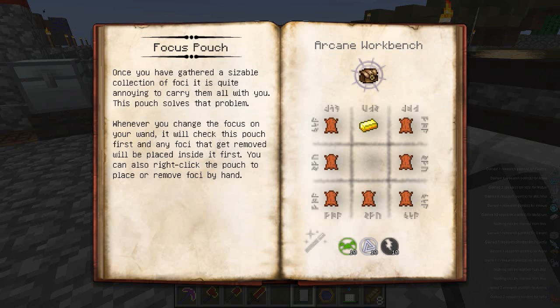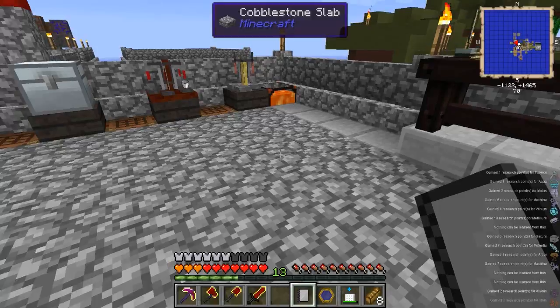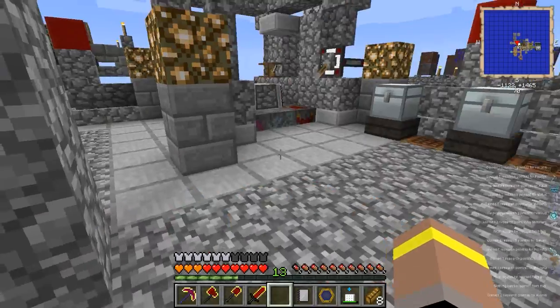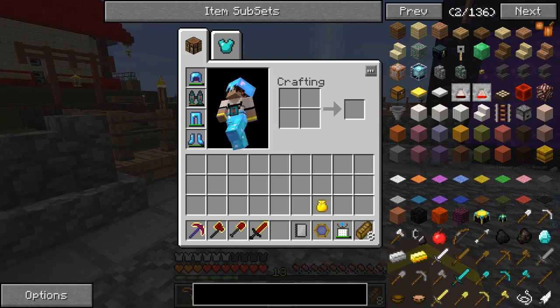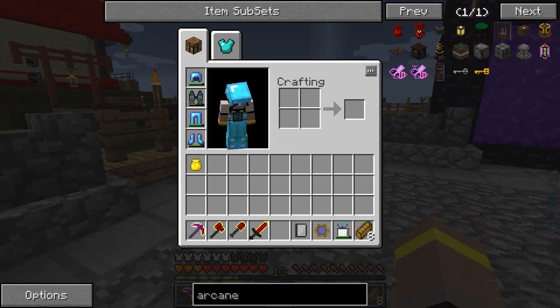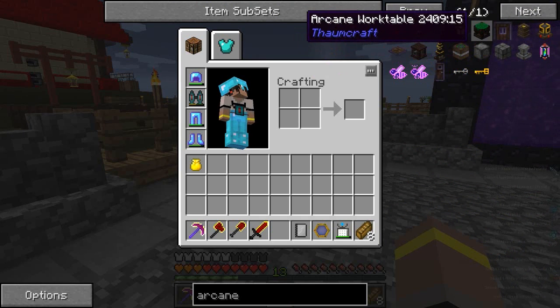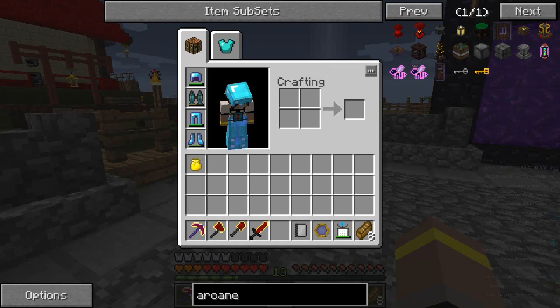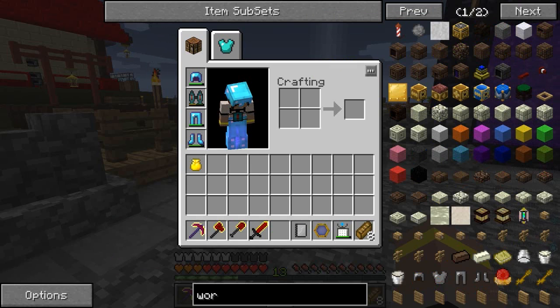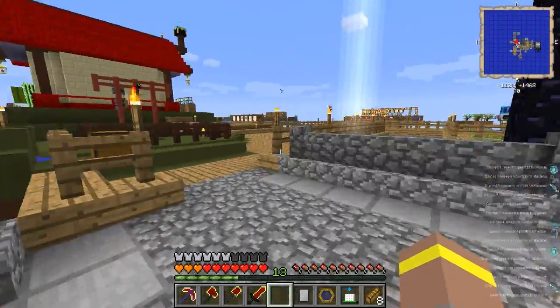If we have a look in here and go to Thaumaturgy, we've got gold wand caps so I can learn that, and we've got the focus pouch. So let's learn focus pouch and gold wand caps and see what we need to do this. To make these ones in the Arcane Workbench, which we're going to need to make - yes, we're going to need to make an Arcane Workbench as well because I definitely haven't got one of those.